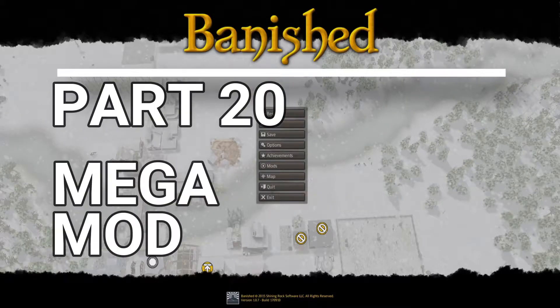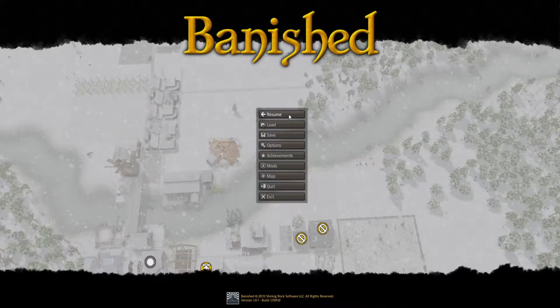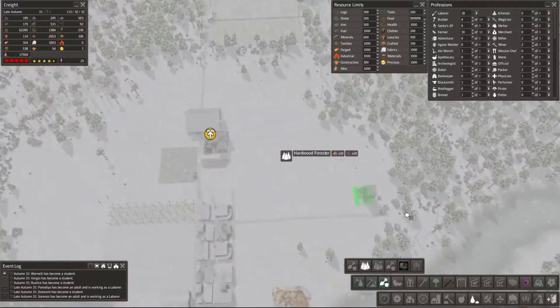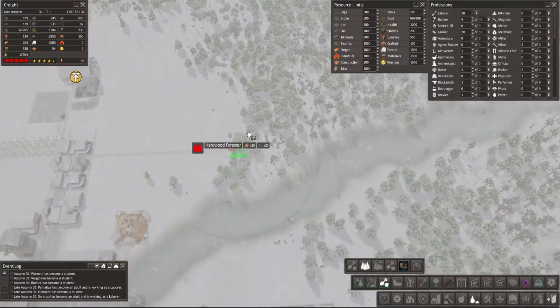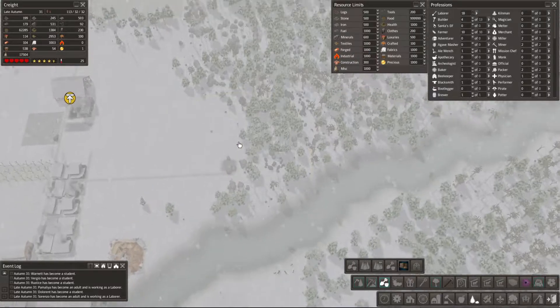We're back with episode 20 of the Banished Megmod exploration and I managed to find it. It's under raw materials production for some reason. I think we're gonna build it here, just gotta pay attention to not catch any of the other side of the river.